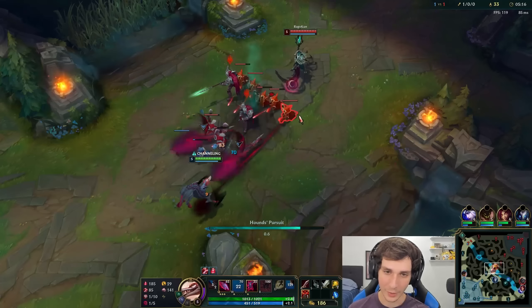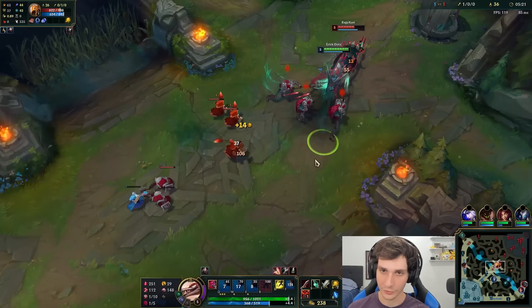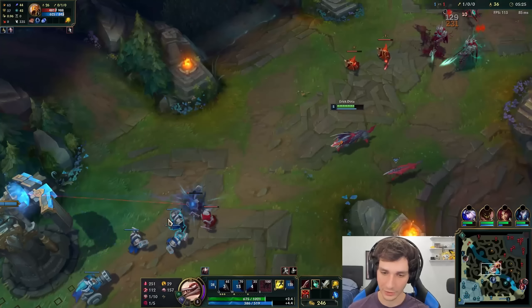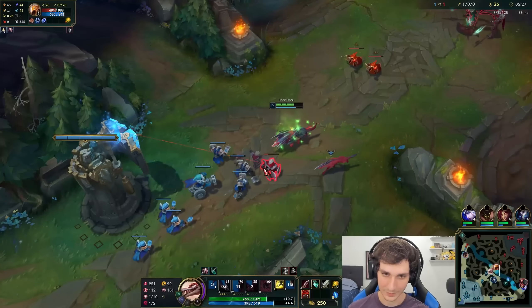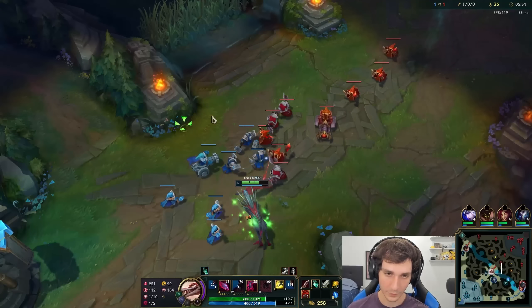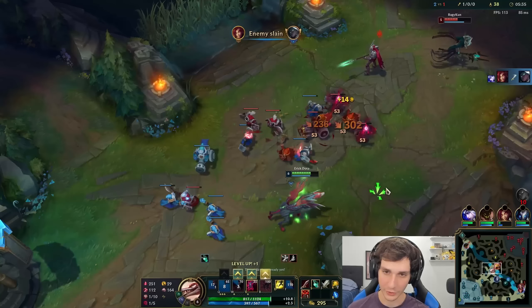Can you cast W on minions? Oh, you can! Very interesting — you can actually cast your W on minions as well. So you can use that to maybe get some extra range for engaging. The Q cooldown is pretty short too, and this is going to be your main wave clear skill.